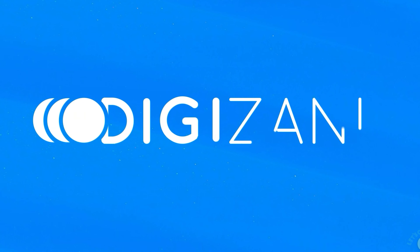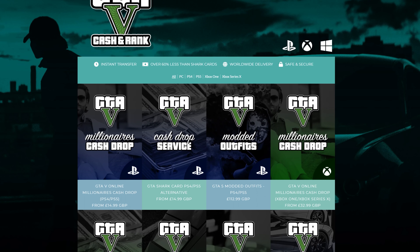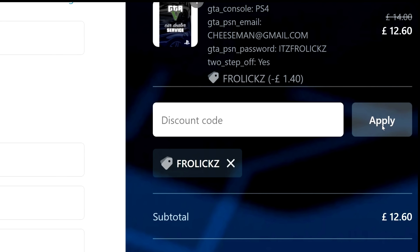By the way, be sure to check out Digizani. They'll hook you up with tons of discounted games and in-game currency for dozens of your favorite games like GTA 5, Fortnite, and many more. Don't forget to use code 'frolics' at checkout for a 10% discount.